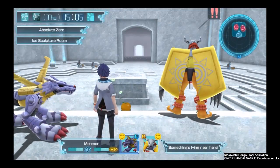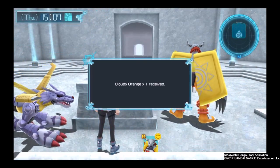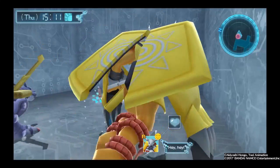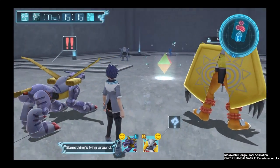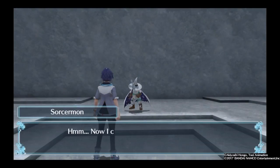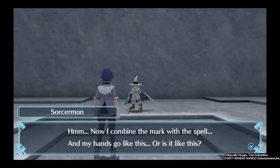I believe this is the exit. Yeah, this is it. Let me try again. Okay, trying again. It's over here — Eternal Glacier. Wait, but this room's a dead end? Now I combine the mark with the spell and my hands go like this — or is it like this?